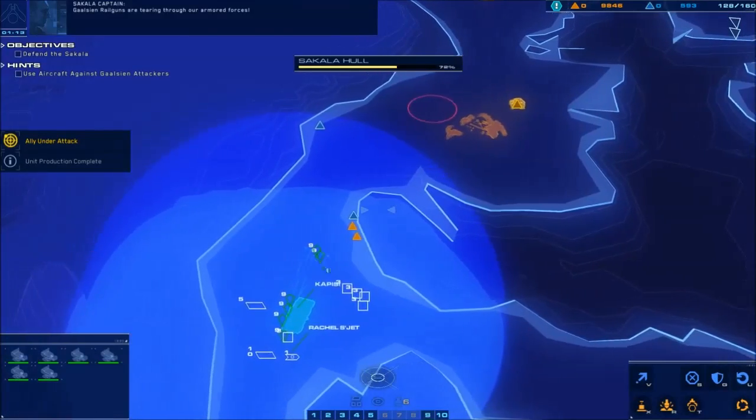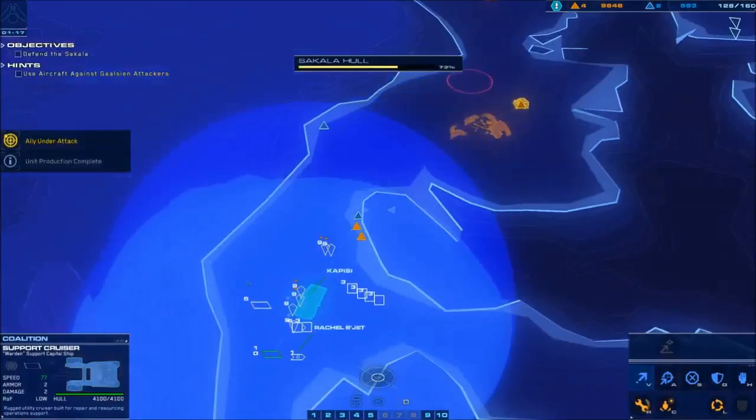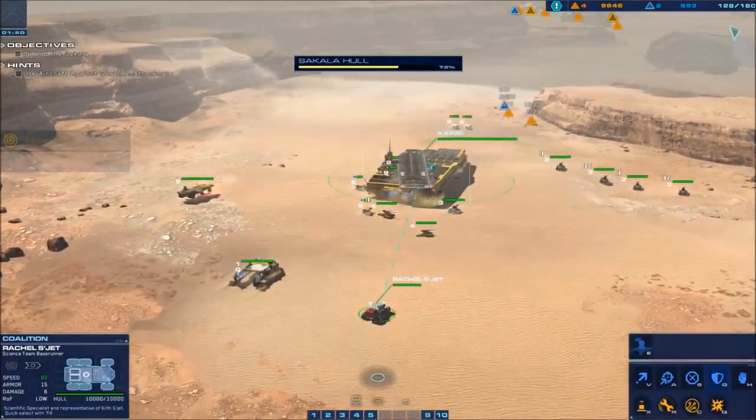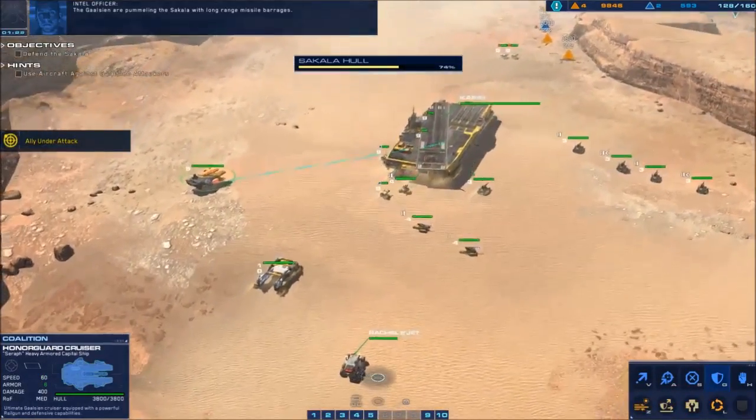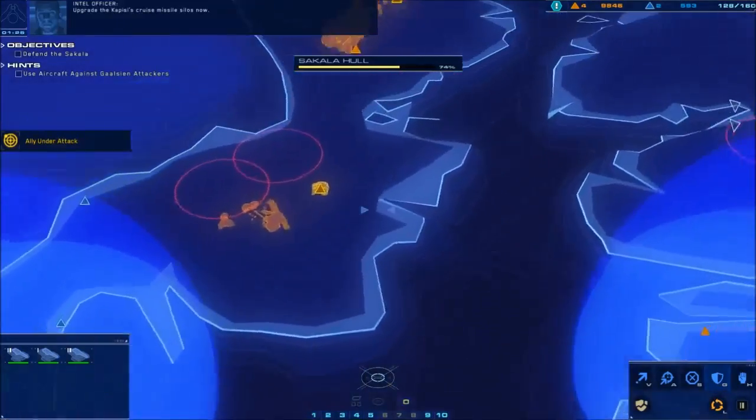We can start our salvagers on these three piles. Put your support cruiser next to it. Give Rachel and the Hunter Guard Cruiser to guard this. And then any other units that have left can start guarding the Capizzi.